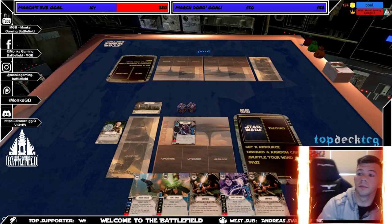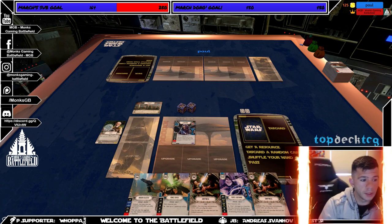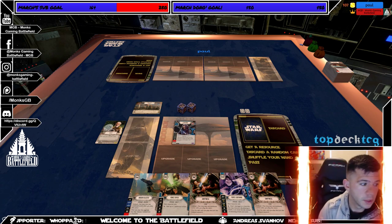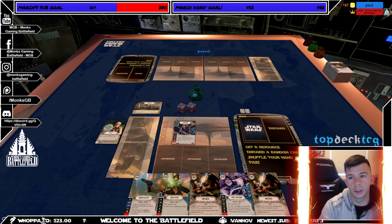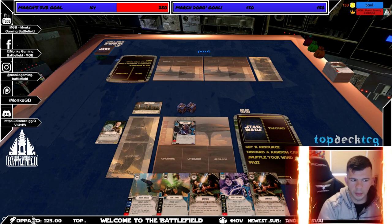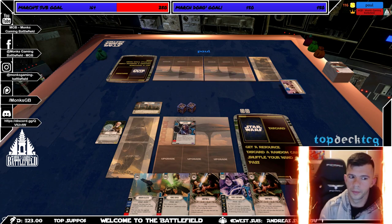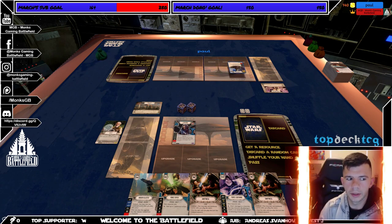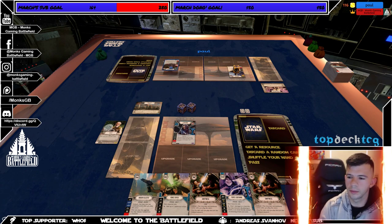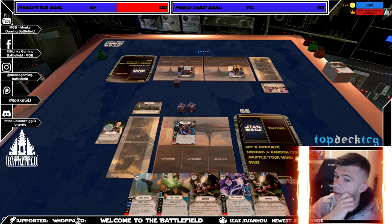Hey, welcome to the Battlefield, I'm your host Monk and we're playing Star Wars Destiny on Tabletop Simulator. We're going crazy with Palpatine — you guys already know I'm a Palpatine freak. I've already beaten two Sabine-Ezra decks, but I lost to a Boba-Sister deck. It was a close match; I had nine damage on Boba and four on Sister. I probably should have been targeting Sister first, but I'm afraid of Boba's special. We'll play this match again and see how it goes.